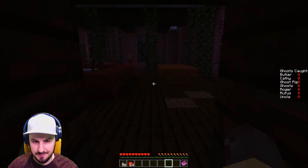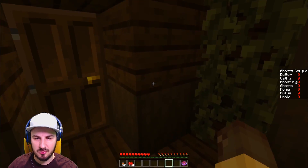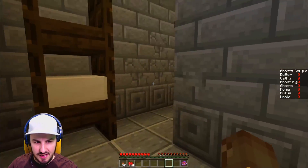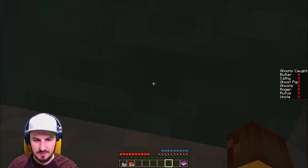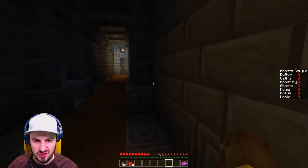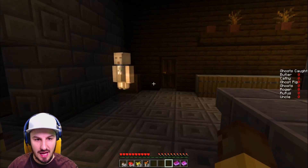Let's stick to the ground floor. We're going to have to find little secrets and things, so keep your eyes peeled. There's a chest — poisonous potatoes! That's good because we know we can lure the ghost pigs with them. We'll take the fish just in case, and the maid's diary. Oh — there's a ghost right there!